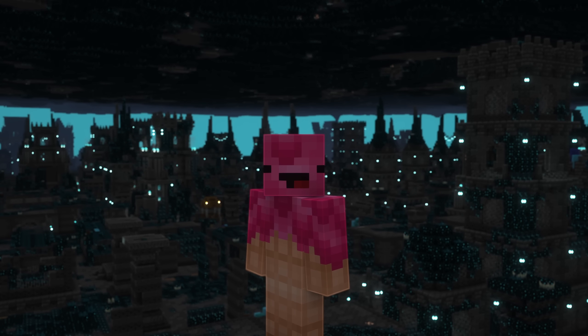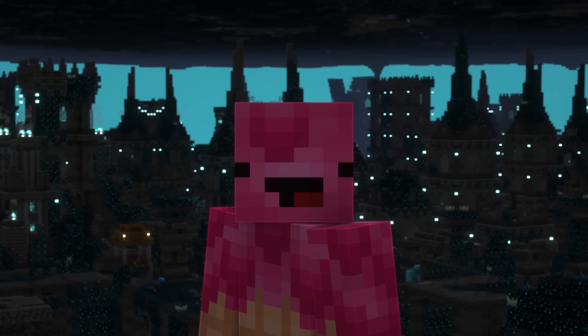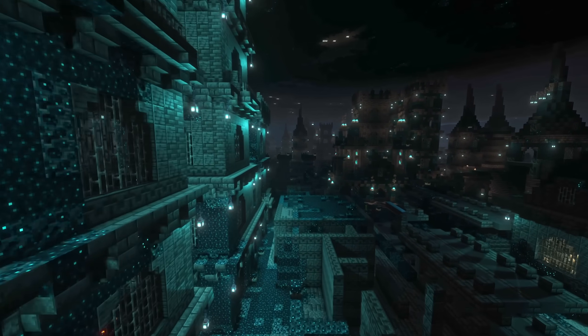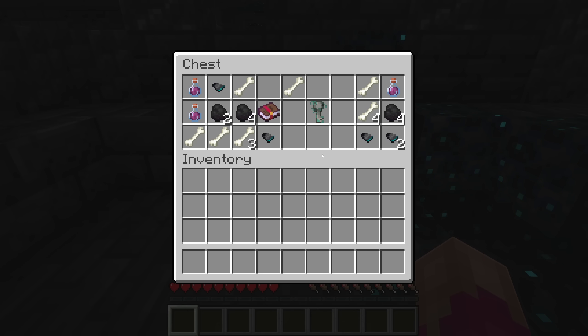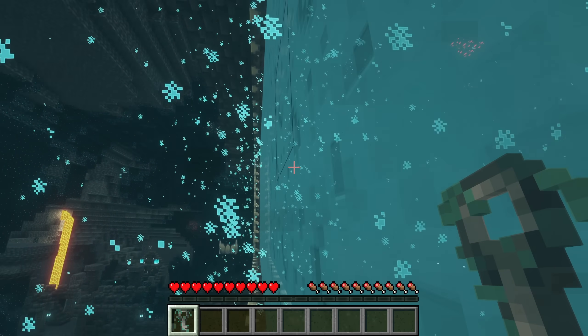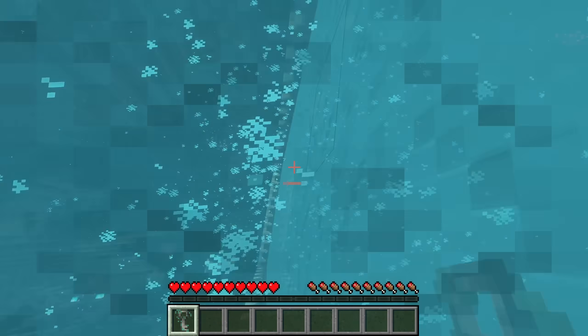Anyway, my goal is to code everything exactly like Mojang would, so now, rather than dying by a Skulk Catalyst and being transported to this dimension, you can just find an item in a chest that you can use to light the Ancient City Portal. It's not as exciting, but honestly I think this is probably the direction that Mojang would take it.